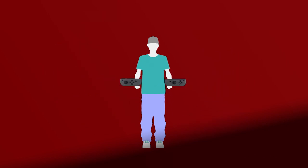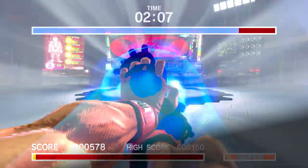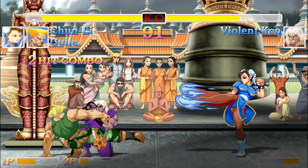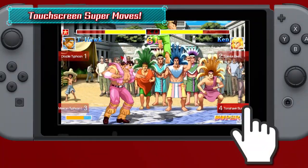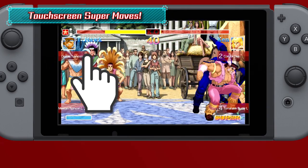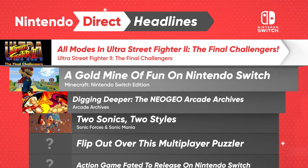For a change of pace, the all-new Way of the Hado mode lets you throw out Hadouken from a first-person perspective. Two-player co-op battles give you and a friend one health bar for two-player vs CPU beatdowns. Activate special moves with one button in handheld mode using the light battle feature. Take the fight with you on Nintendo Switch — Ultra Street Fighter II: The Final Challengers launches May 26th.